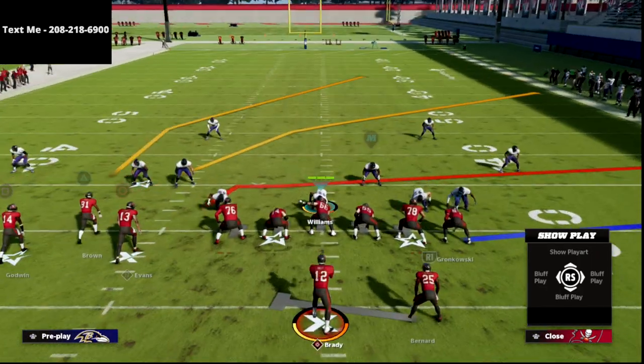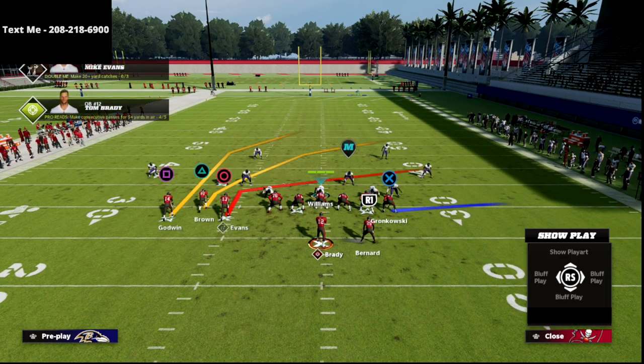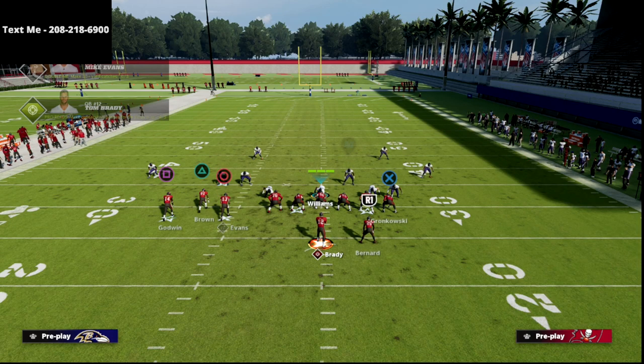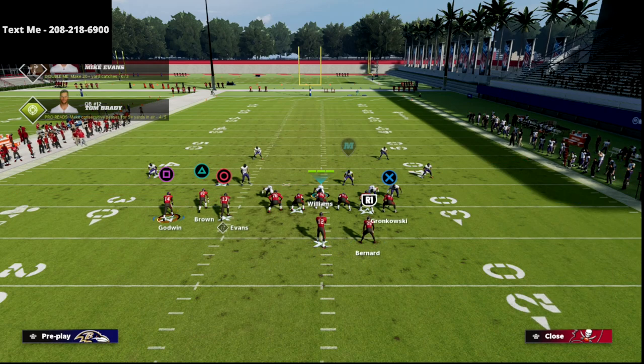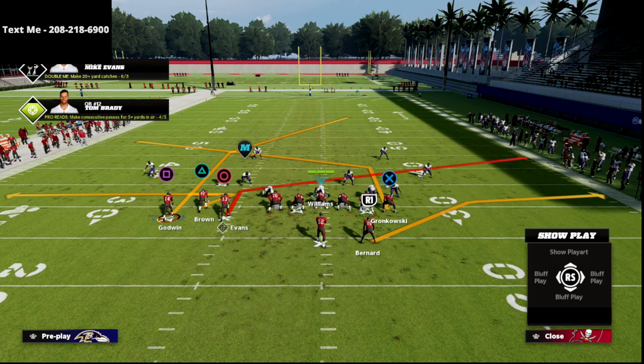The second route combination is a little more of a trips tight end style. Basically what you're going to do is slant Evans, zig Brown, take Gronk and put him on a post, and then take your running back and put him on a table route.